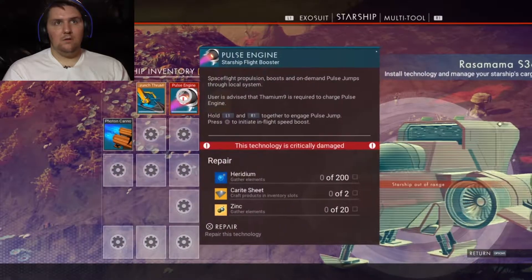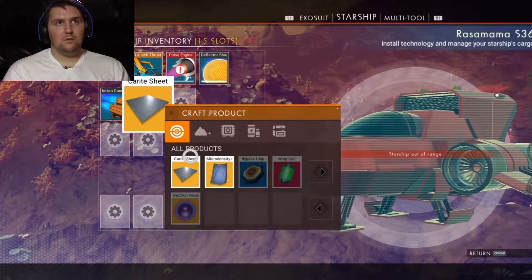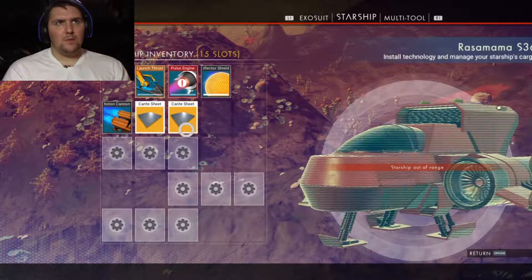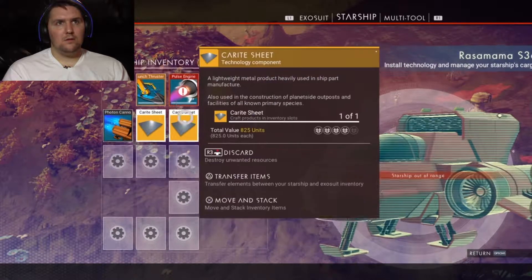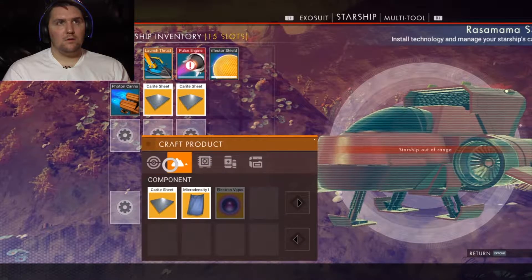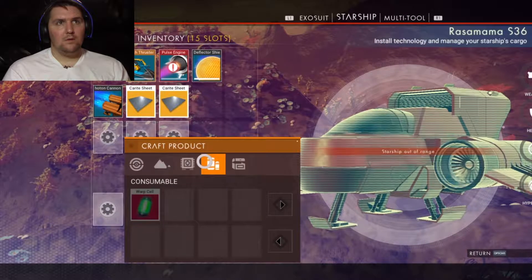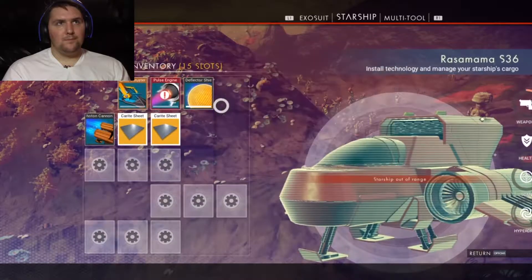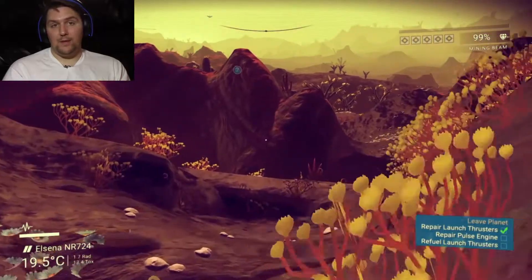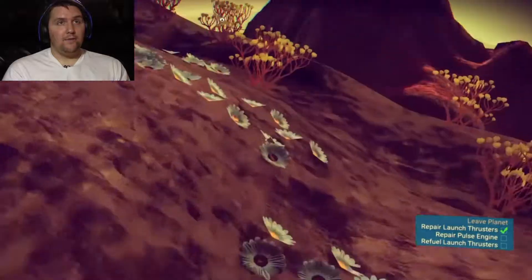My launch thruster is good to go — I need two sheets and then it needs zinc. My scanner is good, my mining gun is good, my thrusters are good. Now I just need to go find zinc.